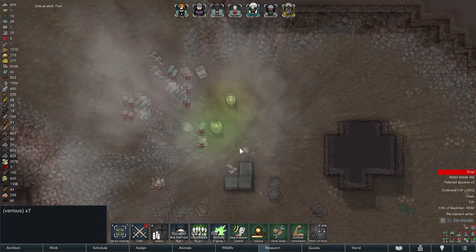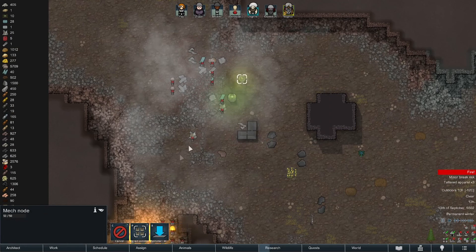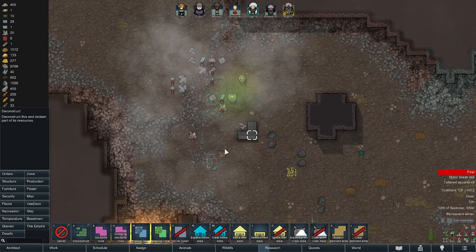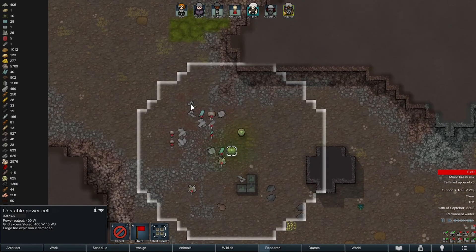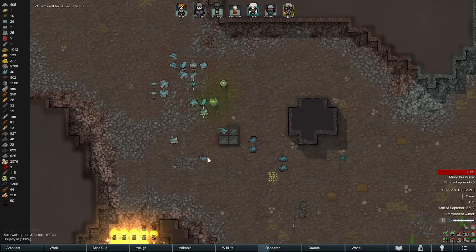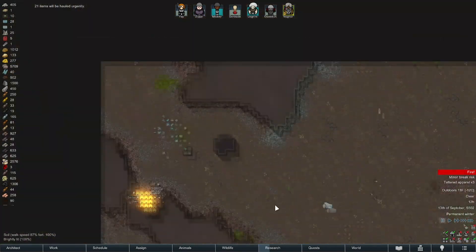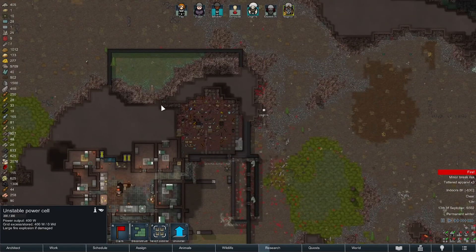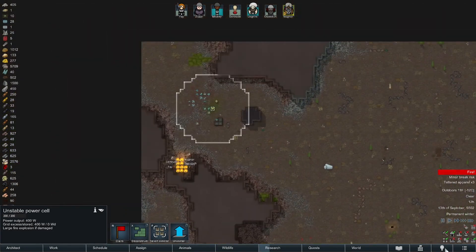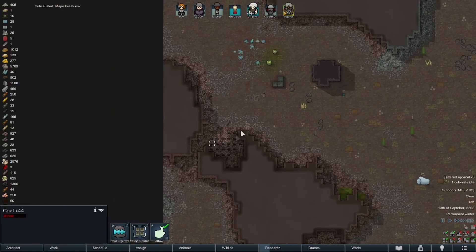Unstable power cell — I think we leave that there. Mech node — claim, deconstruct. Can I deconstruct that without it blowing up in my face? It says large fire if damaged — nobody damaged that. I don't really want these blocks hauled all the way from over here. We might be able to use it as a trap, but that sounds like a major liability. Did we save the coal? We did save the coal! Awesome — good job guys, you're fan-freaking-tastic.